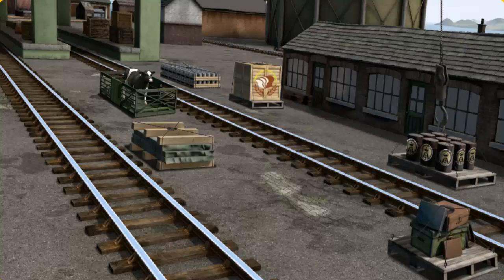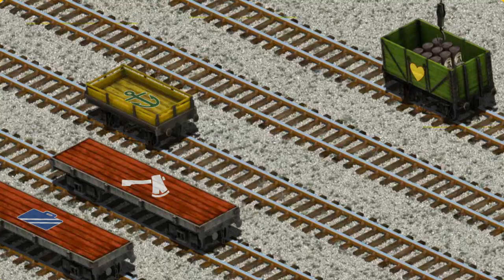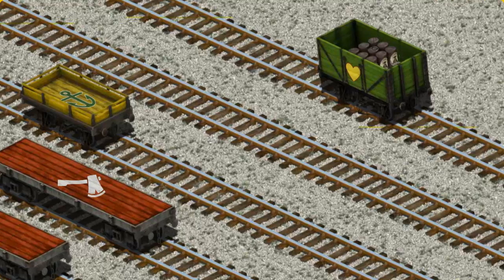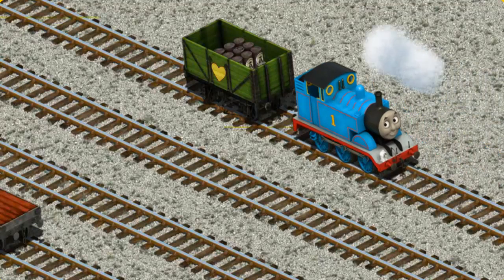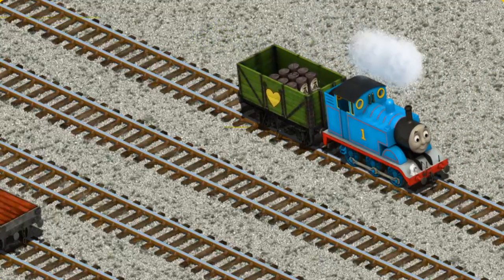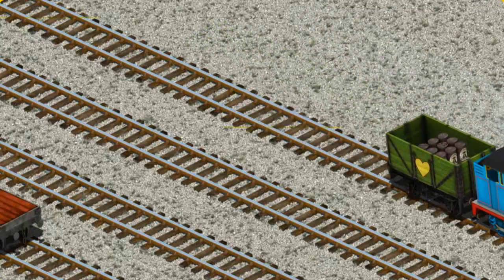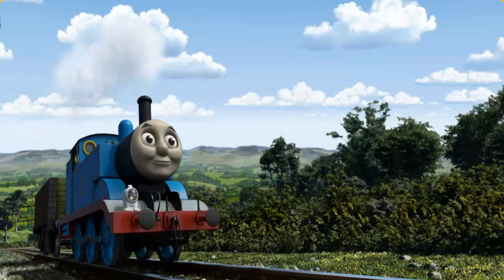Let's lift and load. Now the cargo must be loaded. Show Cranky where the green cargo car with a yellow heart is. There you go. Thomas pumped his pistons and puffed out of the docks.